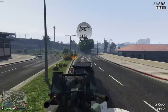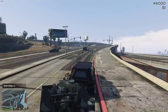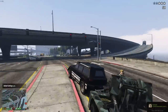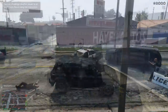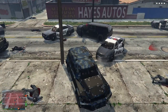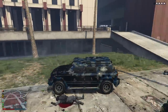It can tow the anti-air trailer since it has a tow hitch in the back, but it can't tow your own because Rockstar made the anti-air trailer a personal vehicle — you'd have to tow a friend's. It can also be used in contact missions and heists, though I'd still say the Kuruma or the Duke of Death are better there, since NPCs have a harder time hitting you in those vehicles. The Nightshark's glitched windows mean NPCs can still get you more easily.